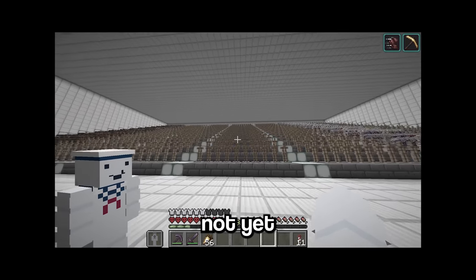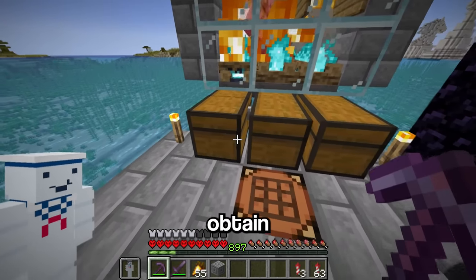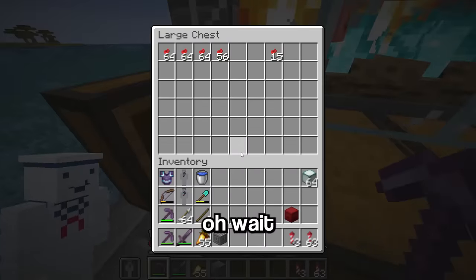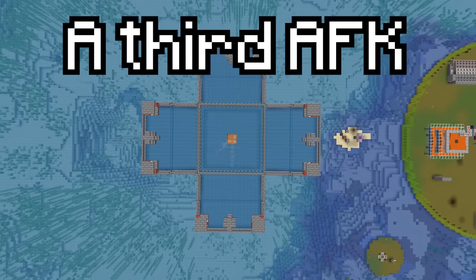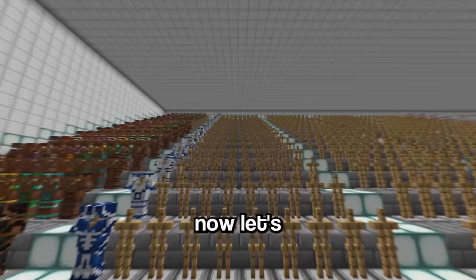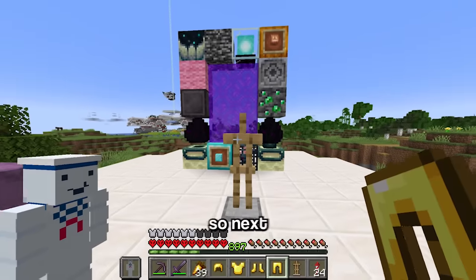Now let's get to work on the iron armor, which I could easily obtain since I have an iron farm — oh wait, I forgot I used all the iron on the vault. Now let's just put all the armor trims on the armor, and that's the iron armor done.